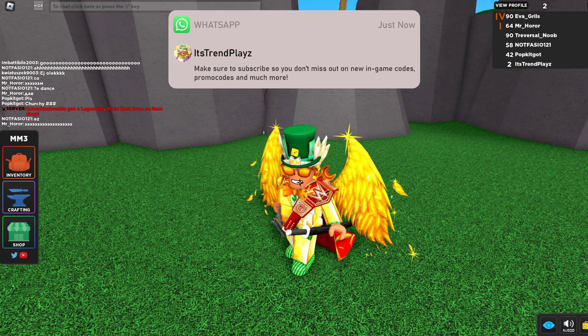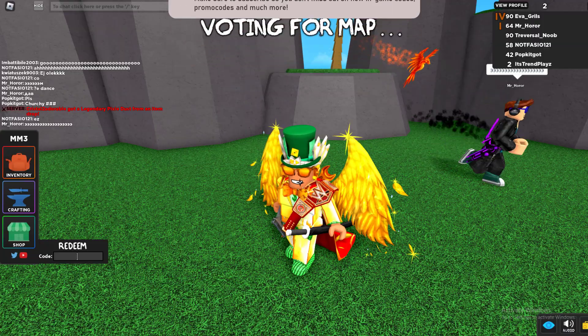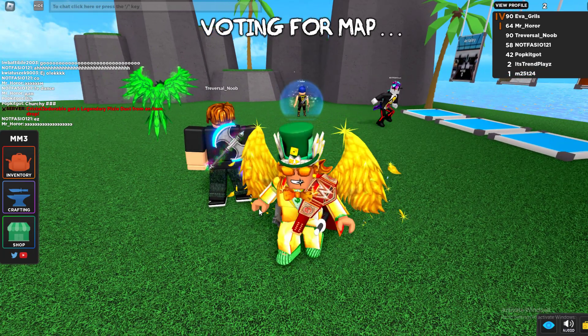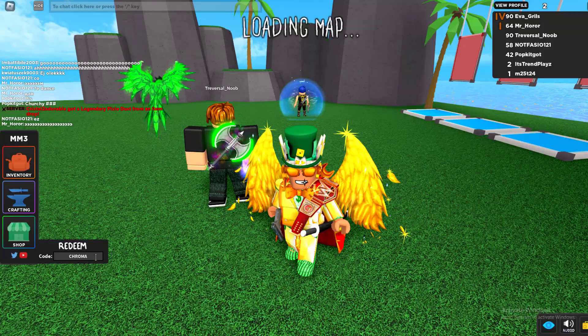The first code you want to enter is 'release'. You can see it on the bottom left side of my screen. Press enter and it gives you the purple soul and 100 coins. Then we've got code 'chroma' — enter it right there.